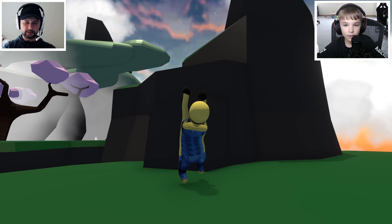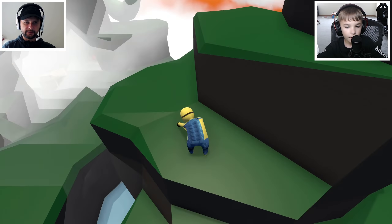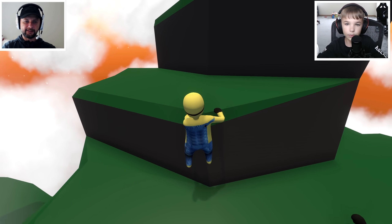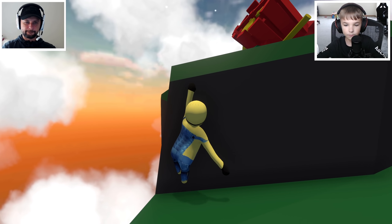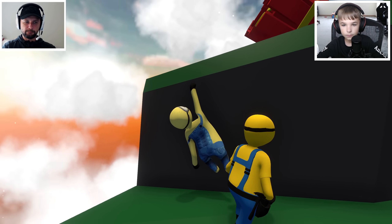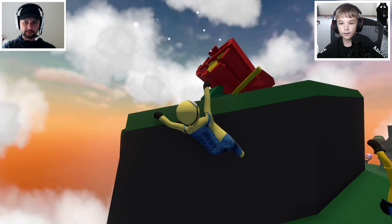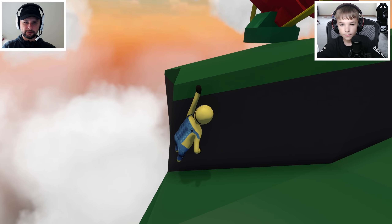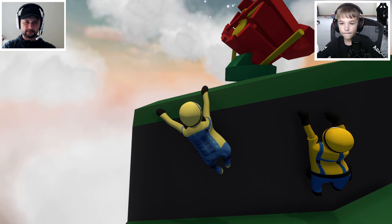Can we go up to the dragon? Whoa — we need a box. What's up here? It's a fan! Okay, we need to get up here by doing this parkour. Boom — no. We need a box, but how are we gonna get a box up there?